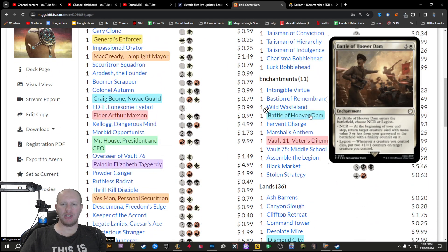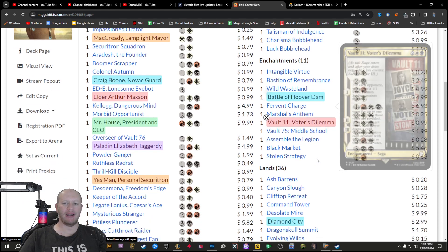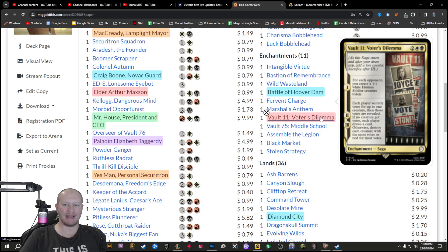In the enchantments, we've got the Battle for Hoover Dam — when it enters you choose either NCR or Legion. If you choose NCR, you bring something back from the graveyard with a finality counter on it. If you choose Legion, you put +2/+1 counters on a target creature you control whenever a creature you control dies. And finally, Vault 11 Voter's Dilemma — essentially Prisoner's Dilemma, but even more interesting. For each opponent you create a 1/1 white soldier. Then each player secretly chooses up to one target creature. If no creatures got votes, everyone draws a card. If your opponent betrays you and chooses your commander, it gets destroyed and no one draws cards. The creatures with the most votes get destroyed. It's hilarious — I love that card.